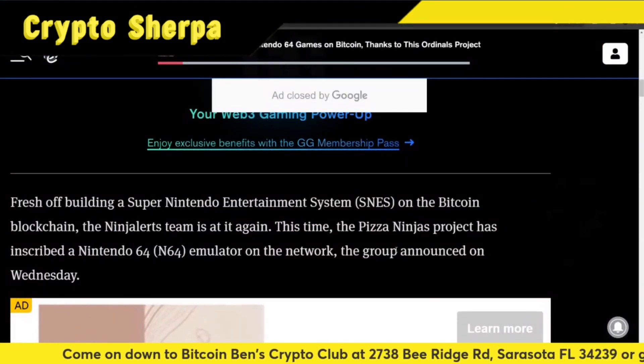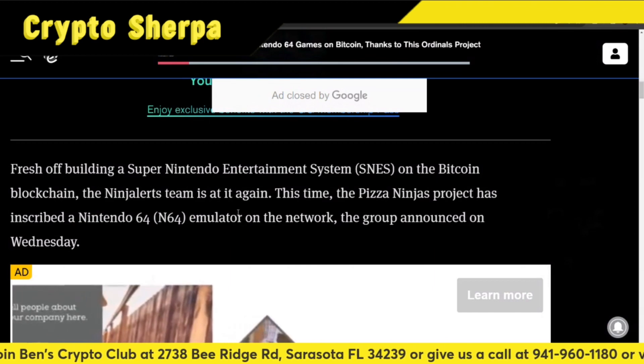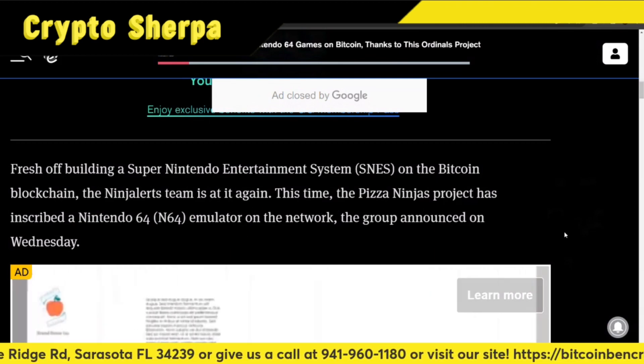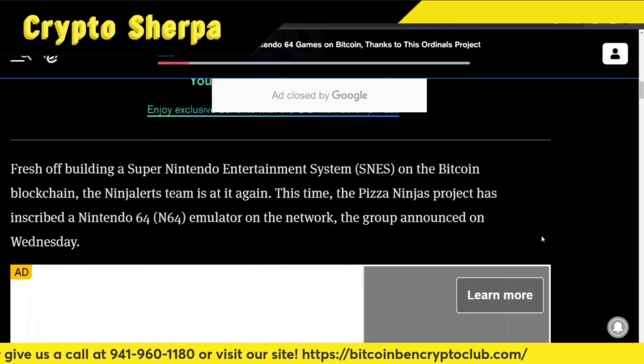But let's go over this article, we'll hear a little bit more about it. Fresh off building a Super Nintendo Entertainment System on the Bitcoin blockchain, the Ninja Alerts team is at it again. This time, the Pizza Ninjas project has inscribed an N64 or Nintendo 64 emulator on the network, the group announced on Wednesday.